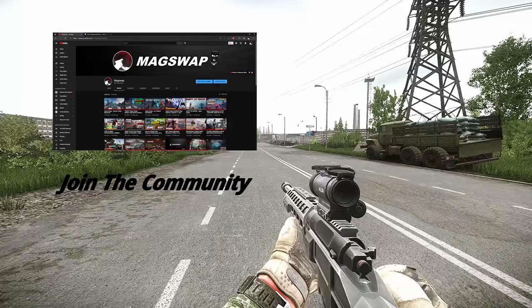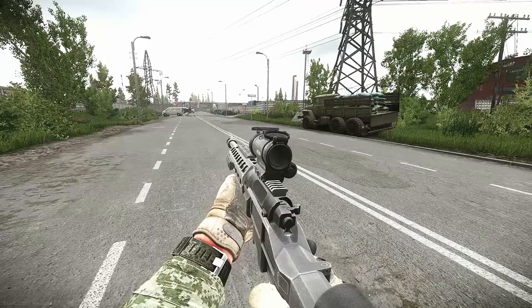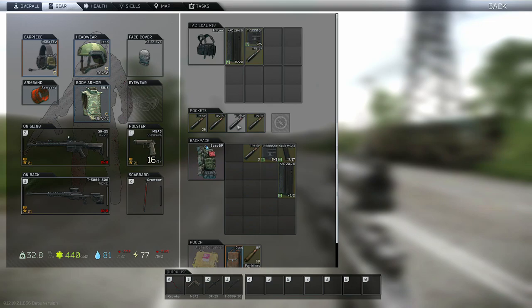Everything with a magazine does the exact same thing, even with a sniper. Just make sure it's clear. If you hit reload and it's empty, it'll reload one round at a time. Same thing if you have it clear and don't have a magazine in there — magazine's empty, hit reload, and it'll add one round.